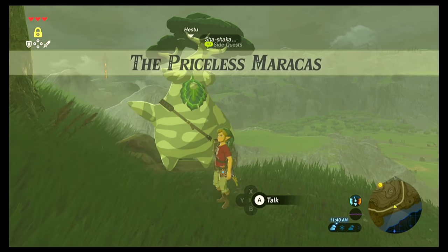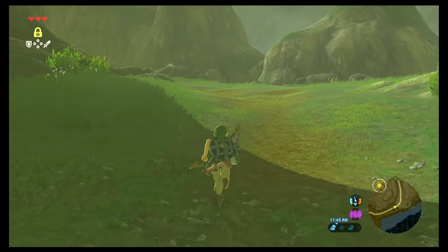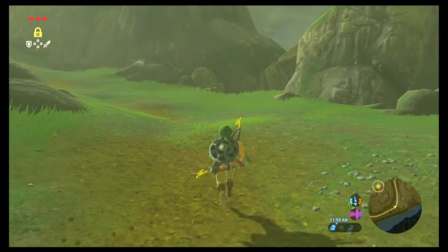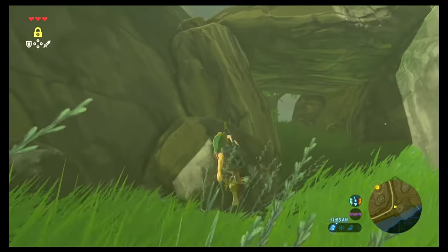That activates the Priceless Maracas side quest. As Hetsu said, the monsters on the other side of this rock have stolen his beloved maracas and we must defeat them and return the maracas to him. At this point in the game you probably don't have a whole lot of weapons to work with, so I like to climb up here and get myself a vantage point.